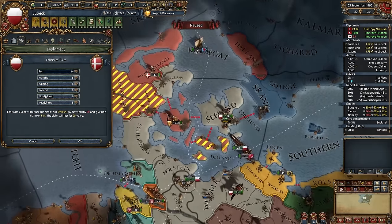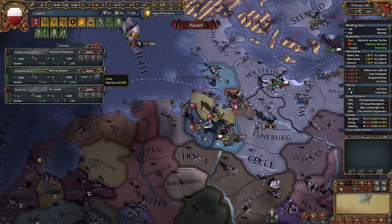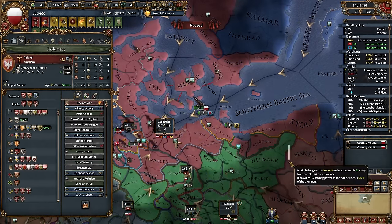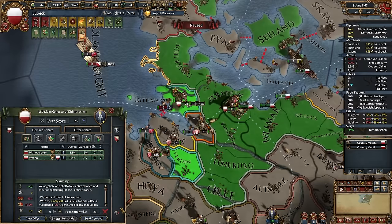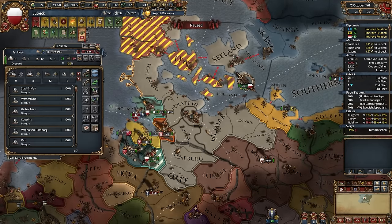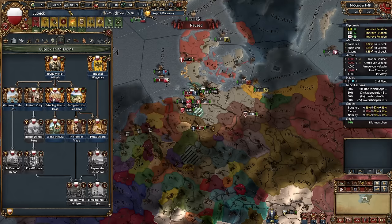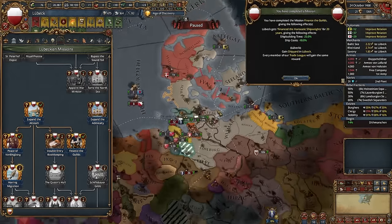Our flagship is ready, and that means all ships in the fleet will give us plus 1 trade power. Let me show you: with flagship to protect trade, plus 96 from ships. Without flagship, only plus 16. So the flagship will really help you with trade. Because I've built a workshop in our capital, we can finish two missions — Finance the Guilds, and every trade league member will get the same bonuses. That's why trade leagues are important. And by the way, trade league members will eventually turn into vassals if you finish the last Lübeck missions.